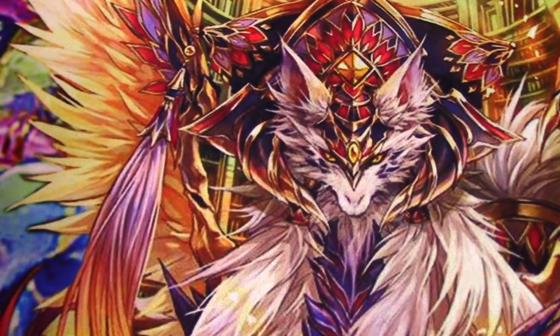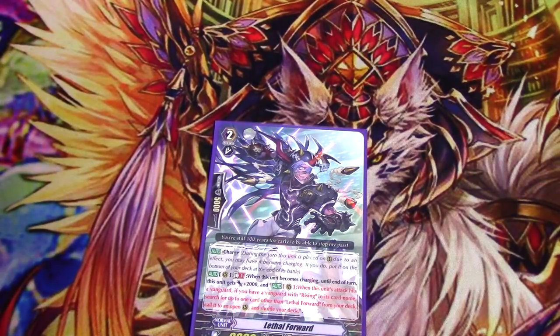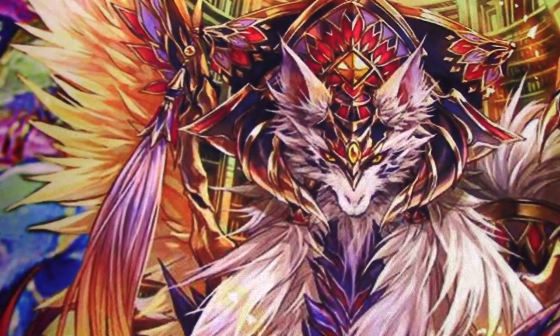One copy of Lethal Forward — this is a tech slot for literally anything you want. You could run a third Blackguard, a fourth Prompt Cheetah, or a third Heave Wheeze. He's got Charge, and GB1 when he becomes Charging he gets plus 2k. When he hits a Vanguard, if you have a Vanguard with Rising, you can search for a card that's not himself and call it to an open Rear Guard, then shuffle. He's 11k on his own, and you can extend your attacks — hit with him, search Blackguard, attack with Blackguard, do the Rising chain to get more. It's an attack extender that hits on its own.